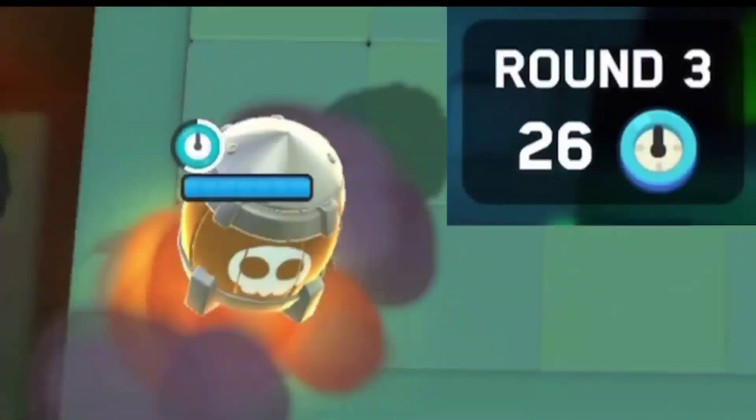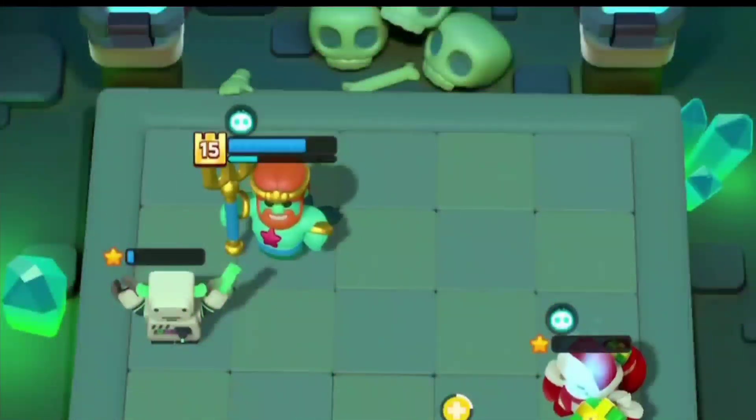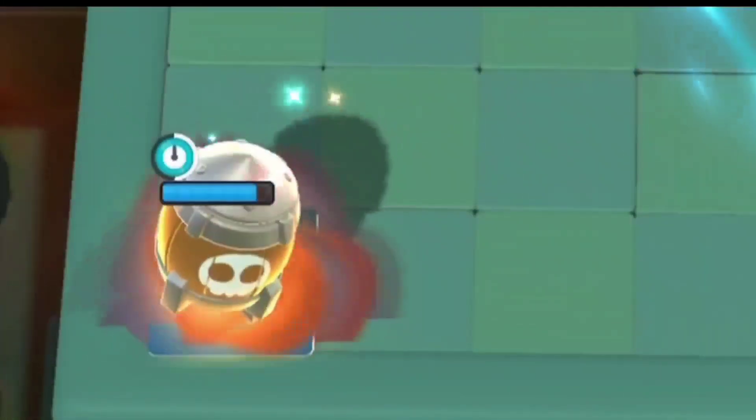Number seven: Pocket Artillery. It has 14 hit points and needs two stars to activate. It shoots a rocket every 10 seconds at the mini with the highest hit points, dealing 10 damage in a seven-by-seven area like Mega Knight, but with a larger arc.